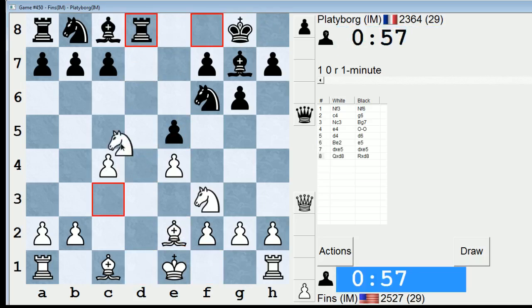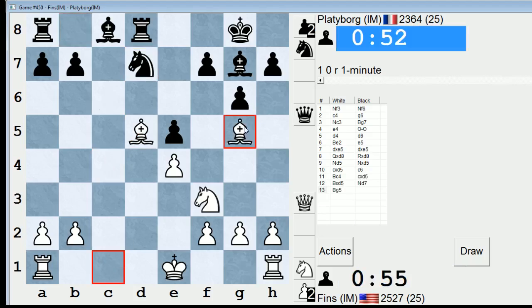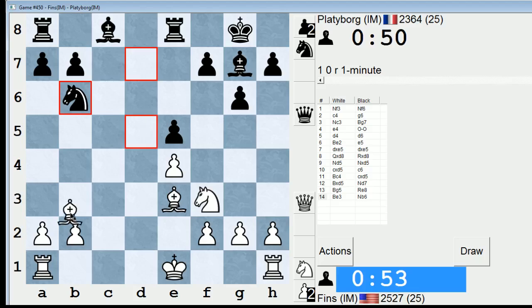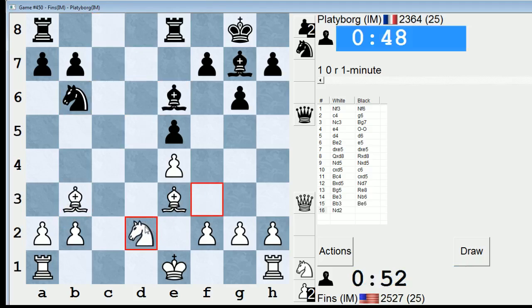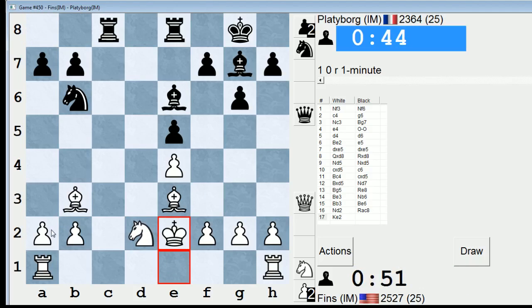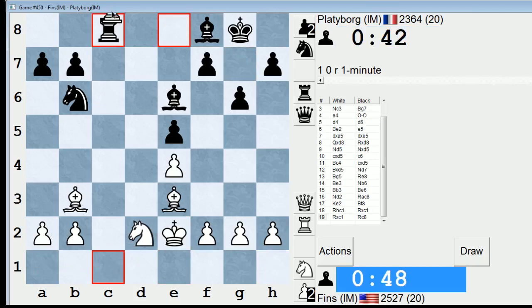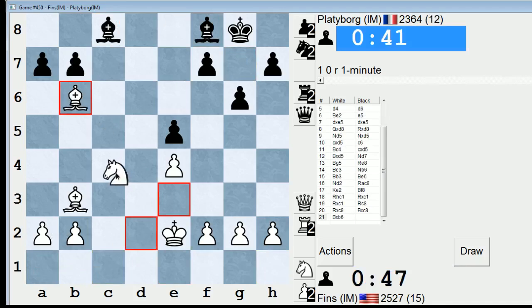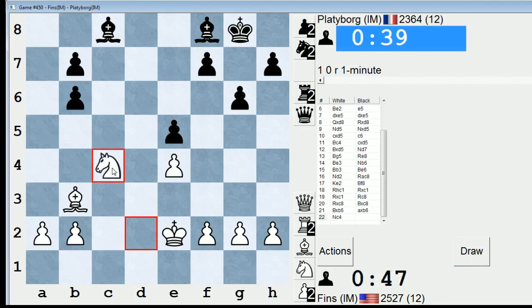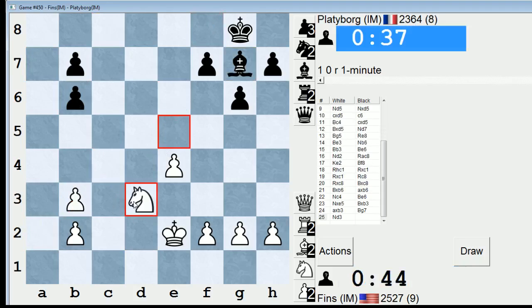Platyborg is our next opponent, playing this old line again. He plays the capture line. I'll go Knight D2 — another line that I think is just ever so slightly better for white. Let's go Rook FC1. It's just such a minuscule advantage, but it's a nice one. I'll take here and then Knight C4. Do I win a pawn by doing this? Looks like it. B6 and E5 are both hard to defend.